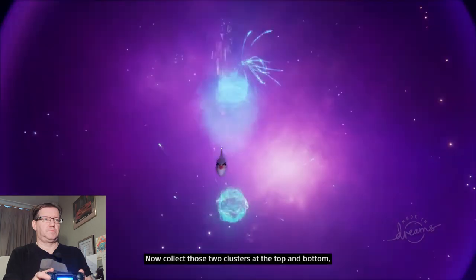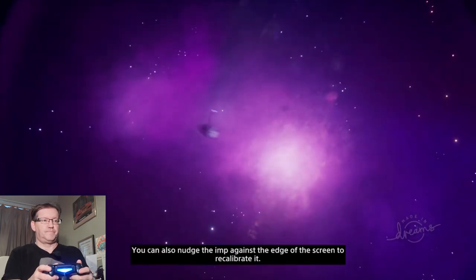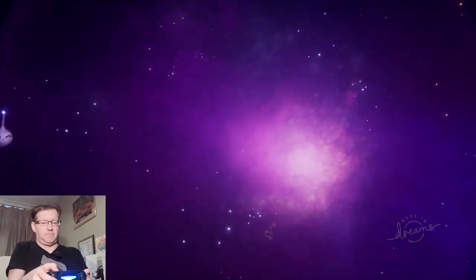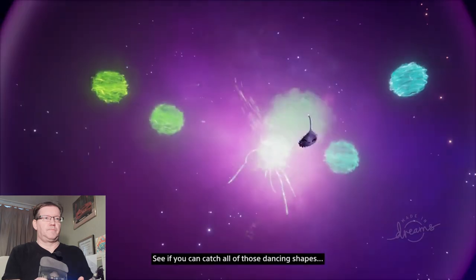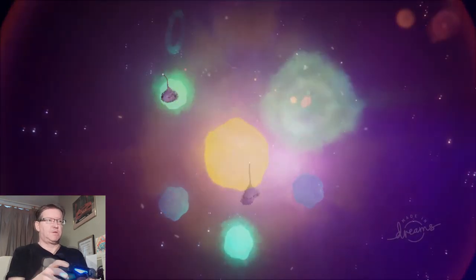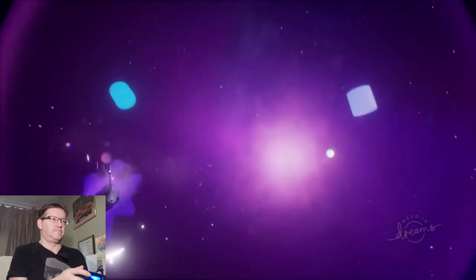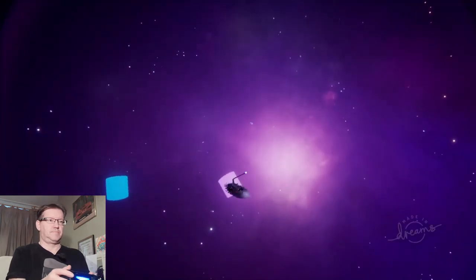Collect those clusters at the top and bottom - see how that feels. Magnificent! You can also nudge the Imp against the edge of the screen to recalibrate it. Anytime your Imp gets unruly, press and hold the options button to re-center him. Now let's play with the Dreamiverse - see if you can catch all those dancing shapes, unleash those colours and sounds. My controller's vibrating when I interact with these objects. I'm getting some really cool Astro Bot vibes already.